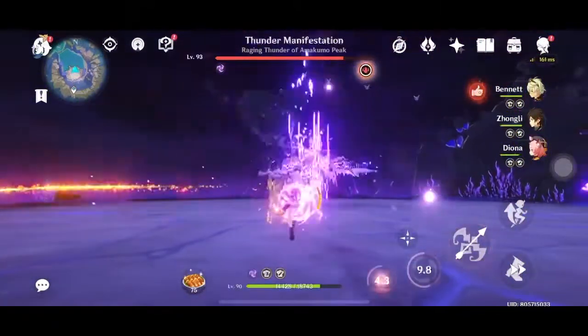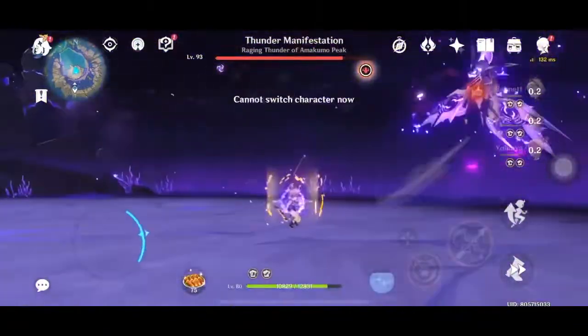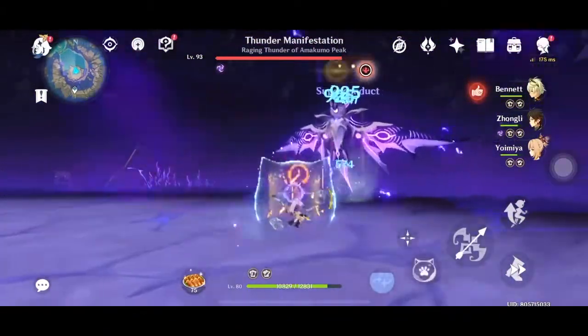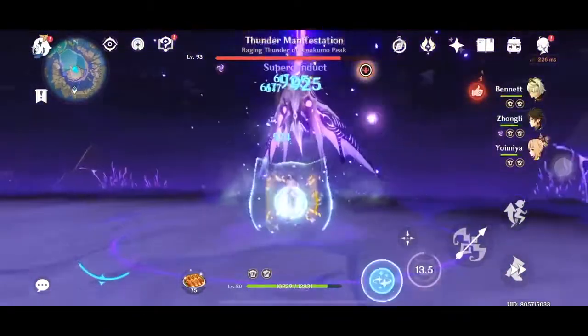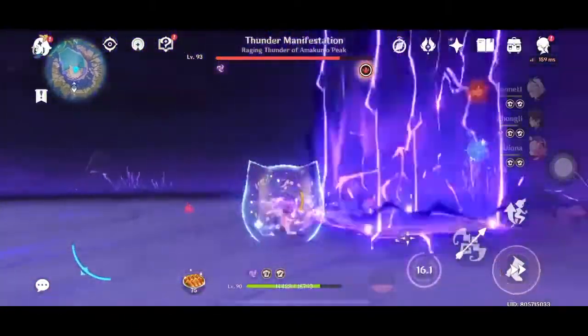This Electro Gate is pretty easy to dodge — either you walk forward or backwards. Don't ever go left or right. Get more shields with Diona. Now there is this Electro Gate thing that will chase you.